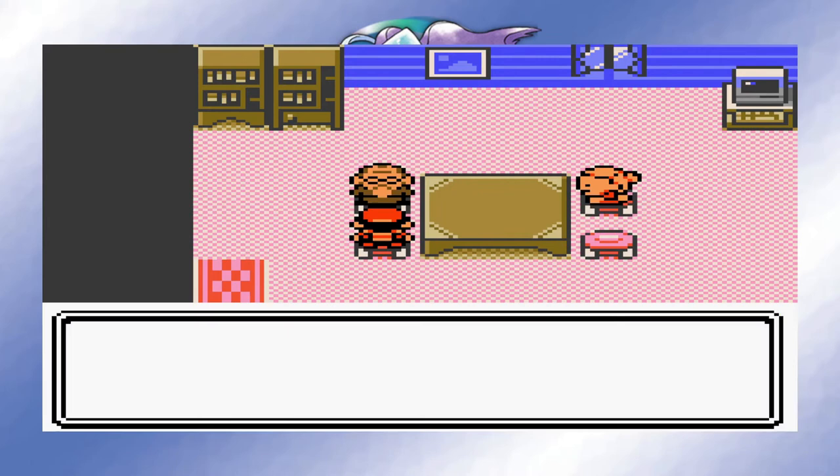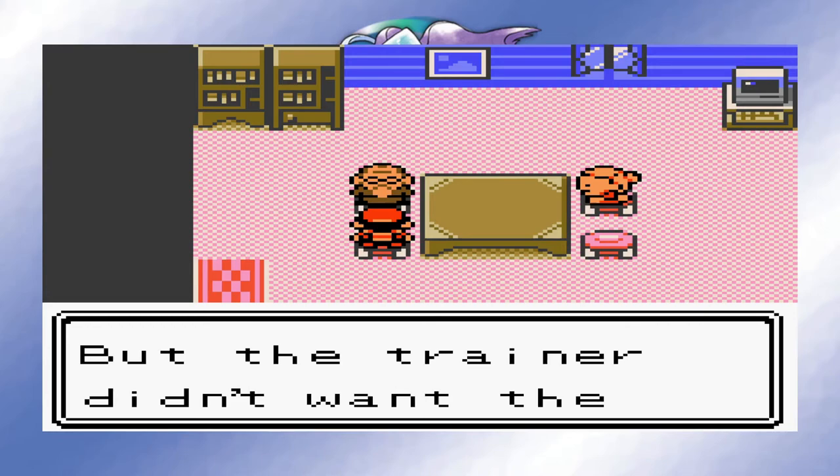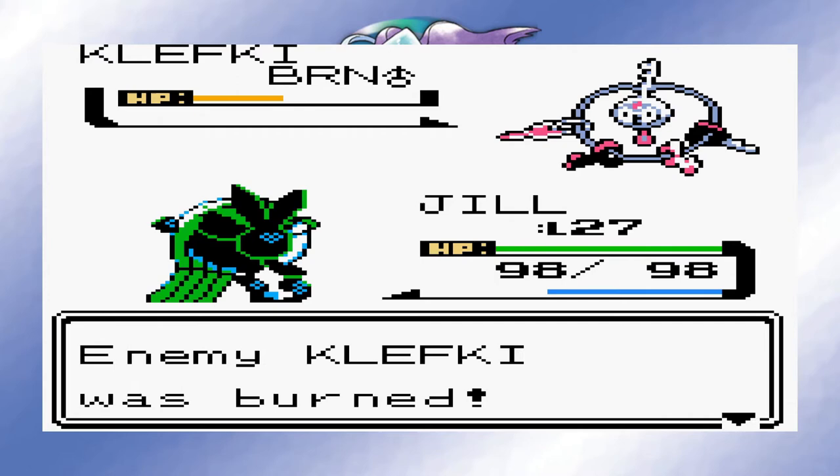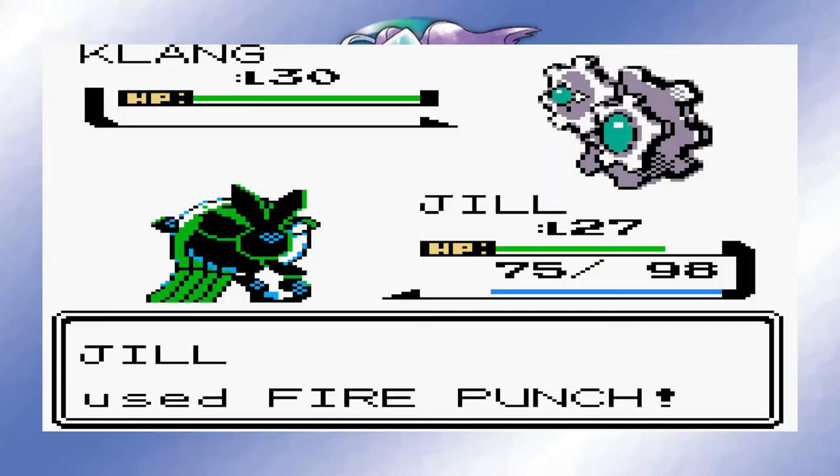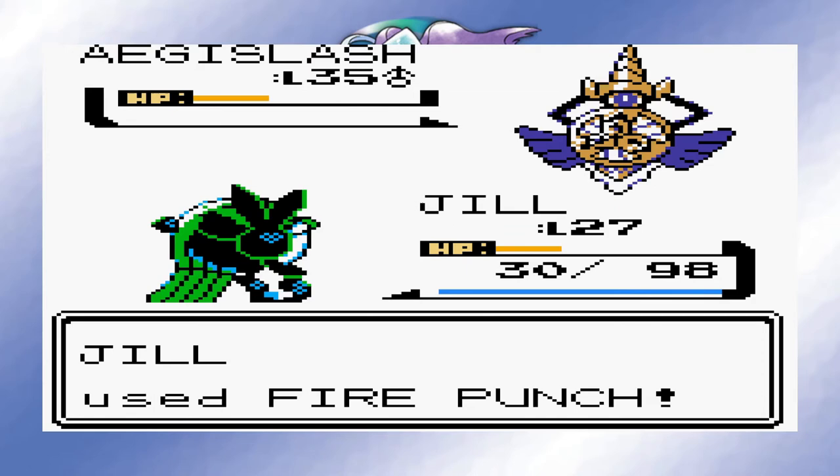Next morning, I remember that Pokemon Crystal has the Odd Egg for you to obtain from the Daycare Man, so I went and picked it up. What will hatch from this? We'll have to wait and see. Jasmine's Steel Gym is next, so I made sure to put Fire Punch on Jill. Since this is Gen 2, all fire moves are special, which means they use her incredible base 128 special attack. Thanks to that, I managed to 2-shot each of her Pokemon. If I didn't get that burn on her Klefki, or if her Aegislash hadn't missed its attack, Jill would have gone down. But I'm sure Hunter could have finished it off.